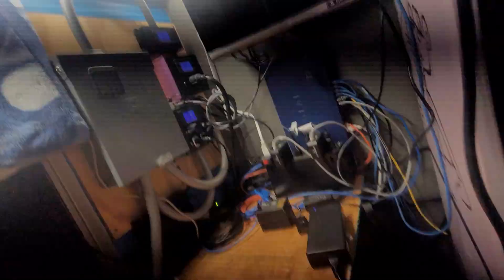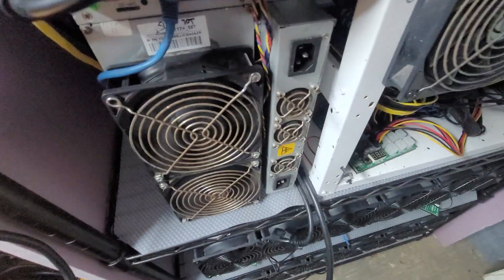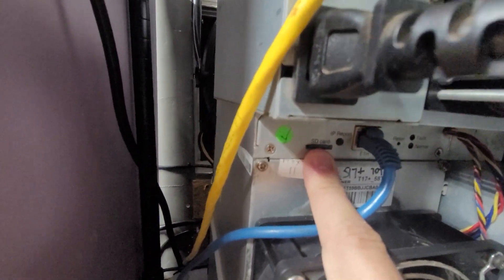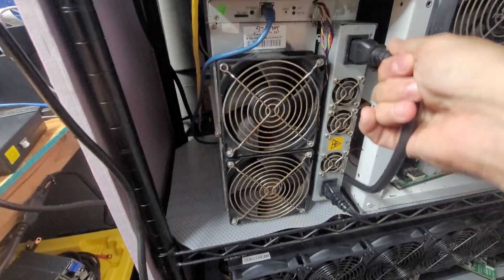Here we are going out to the shed again. You can hear that bad boy screaming. It's definitely warmer in here — 84 degrees, 80 degrees, though most things are turned off. We're going to power that off, take our SD card, and carefully put it into the SD slot. Be careful not to get it off center or it'll slide right past the SD reader and into the box. We'll power it back on.